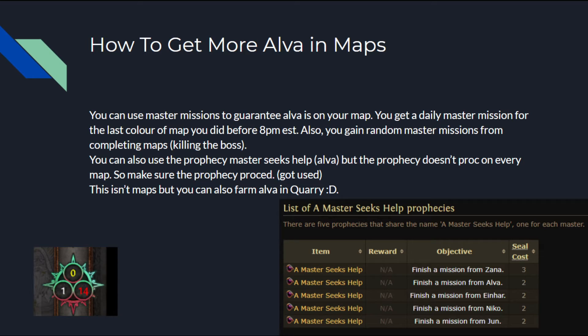How to get more Alva in maps: you can use master missions to guarantee Alva in your map. You get a daily master mission for the last color of map you did before 8pm EST. You also gain random master missions from completing maps, which means killing the boss. You can also use the prophecy 'Master Seeks Help,' specifically the Alva one — seal cost is 2. There are 5 Master Seeks Help prophecies, one for each master. You can also farm Alva in Quarry, which is a great place because Alva is really close to the waypoint.